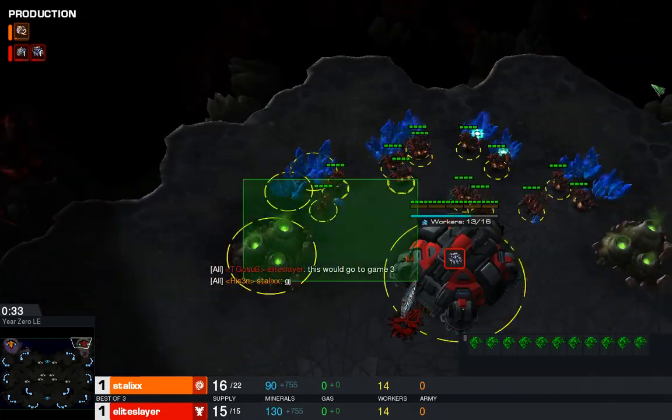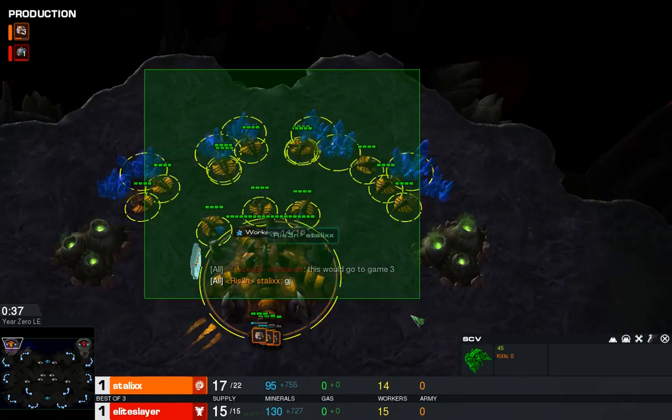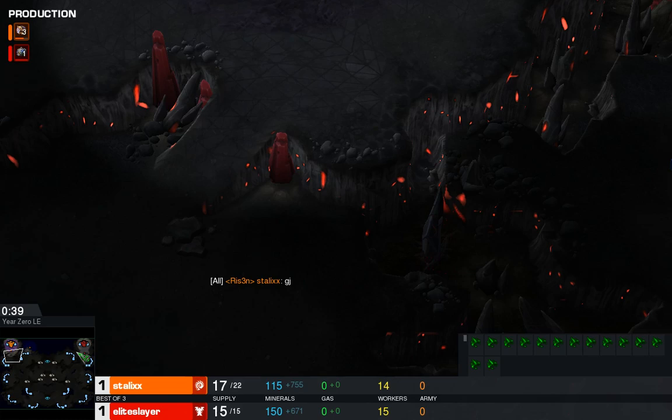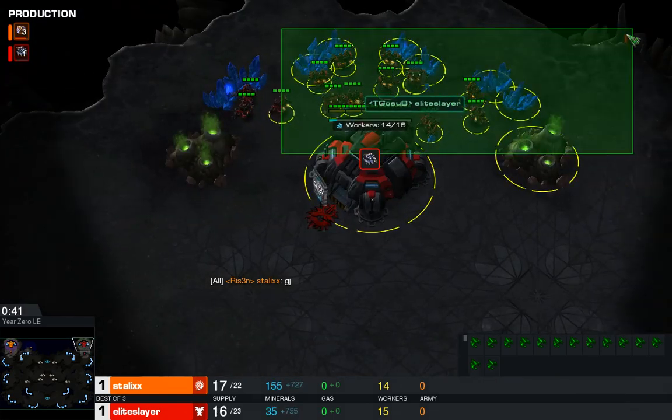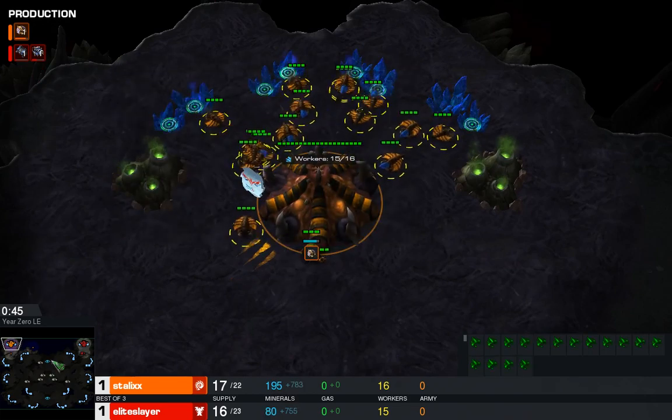Year Zero — a very odd map. We've mentioned that Stalix likes his Mutalisks, and we haven't seen them yet. And if there was ever a map to go for Mutas, I think it's Year Zero.